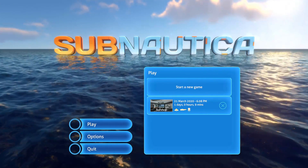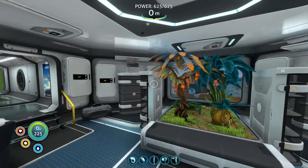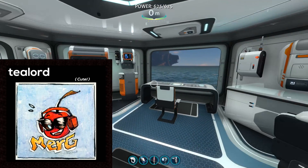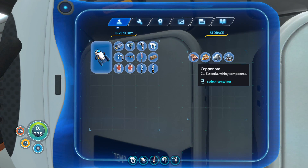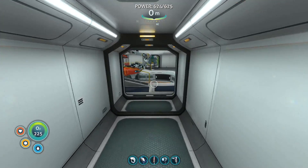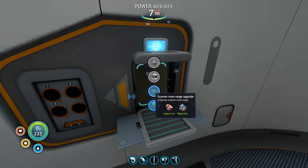What's up guys, welcome back to Subnautica. Last time we got some really big upgrades - the Seamoth, the Cyclops, and the prawn suit. For the beginning of this episode I prepared a couple of upgrades. I need a copper ore, gold, silver ore, and magnetite. We're gonna run to the scanner room fabricator and get the range upgrade. I'm not sure how often I'm gonna use the scanner room.